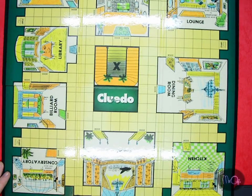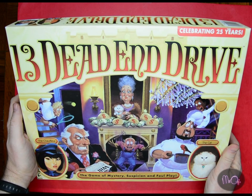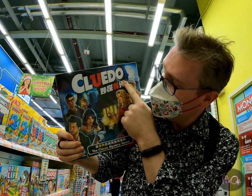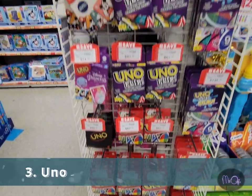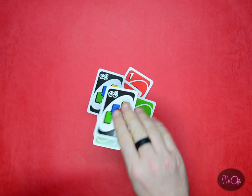Two: Cluedo. In this game you move about a house and try to solve a murder. There are better murder mystery games out there, like 13 Dead End Drive which is amazing, but Cluedo is a classic. This bilingual version looks pretty nice.